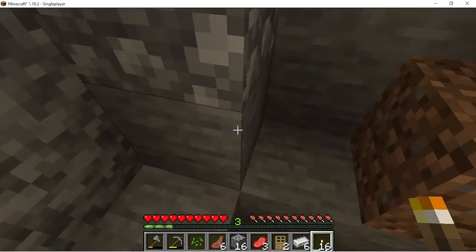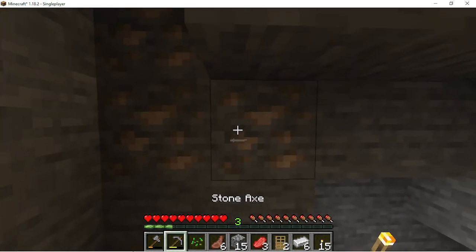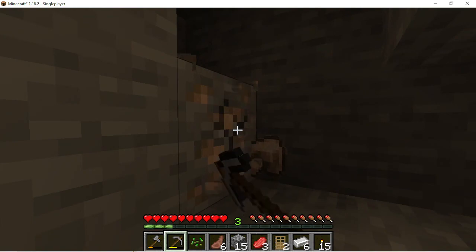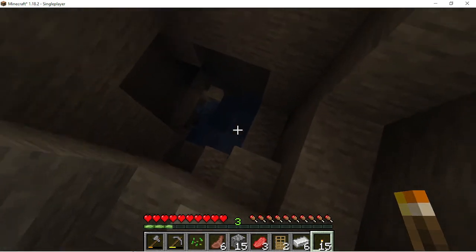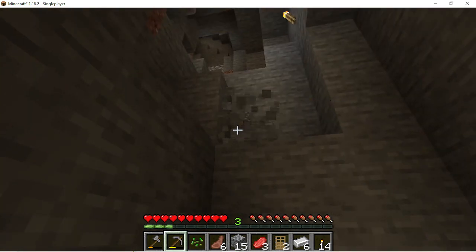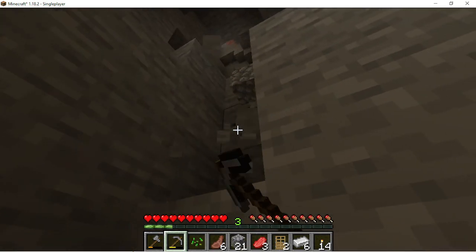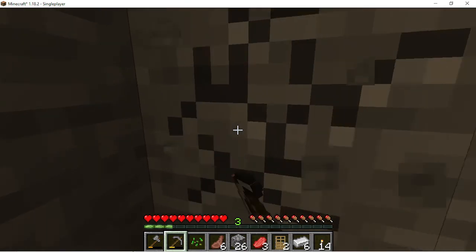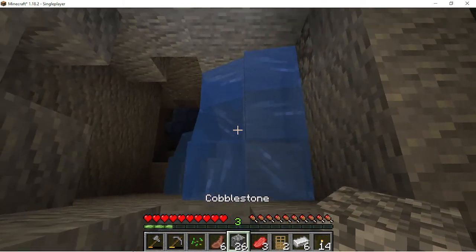Put a torch. Oh, more iron. Judging by the depth of this cave, there should be at least a single coal vein here. Need a way to get back up. Okay, block that off.